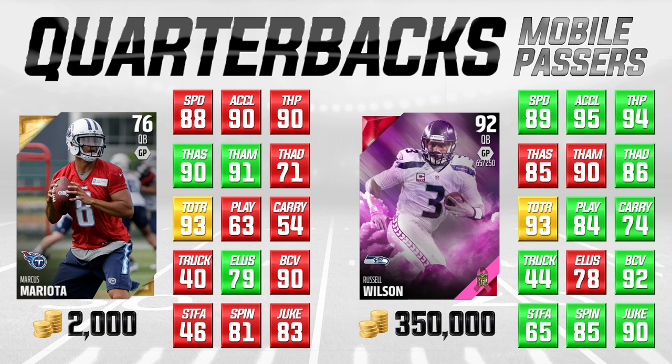We're starting off with some mobile passers. We're talking about Marcus Mariota, the gold card — this is a base card, 76 overall, Tennessee Titans rookie. He's going for about 2,000 coins right now, which is very, very cheap considering how good this card actually is. A lot of people don't realize that this is a pretty damn solid quarterback card. If you compare the attributes directly to the Russell Wilson, obviously we'd rather have the Russell Wilson — it's a better card. But we're talking about 175 times the price, so if you're somebody that can't afford the Russell Wilson, you can go out and get this Marcus Mariota.